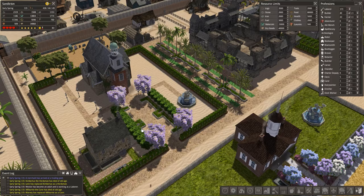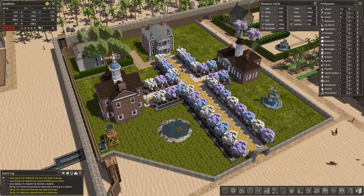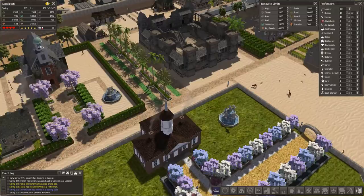Welcome back everybody to another episode of Banished with me Vapor. Kraaljurg has finally decided to name all these little extra updates version 1.7. It took a little bit of time but he's finally decided it's about time, because we've moved away quite a bit from the stuff we had in 1.6. There are a few things he's added and a few things we need to talk about which are fairly important.